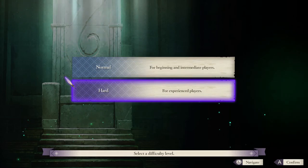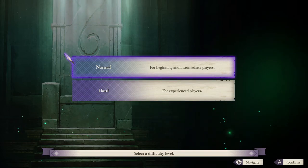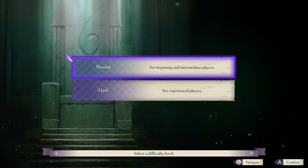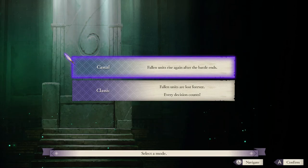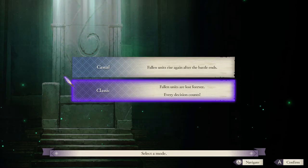Obviously if your characters can die, you're going to tread carefully a little bit more. It does normal mode and hard mode. Normal mode's pretty easy - I've been playing on normal mode and blitzing through the game pretty unchallenged. So we're starting on hard mode today. No, I'm not going to start on hard mode. In my main file I'm playing on casual, so that's basically a character that dies in battle but just loses for that fight and survives on. Classic is that permadeath.